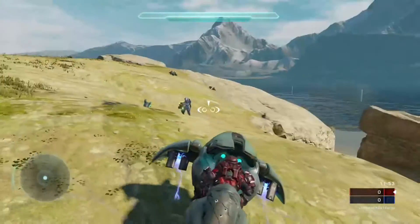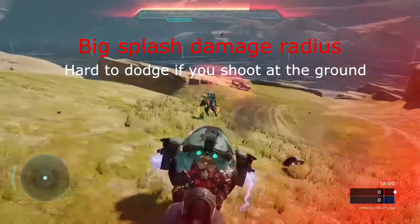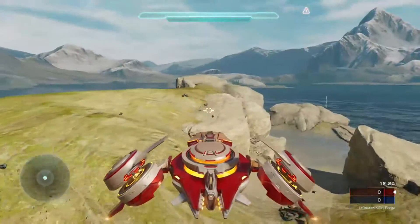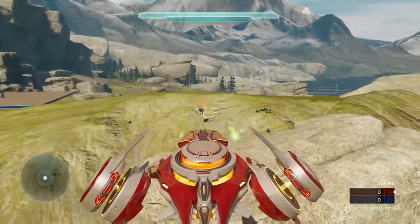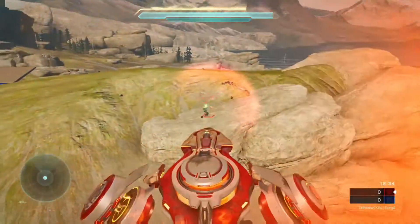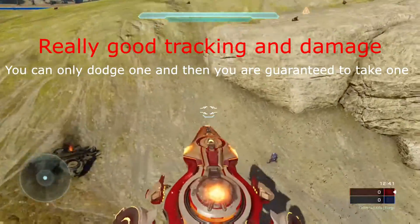Now for the fuel rod variant. This one does a lot of damage if he shoots close to you or directly at you — it will almost kill you, and if he hits you directly, you will instantly die. The splash damage when shooting close to you is also really, really big. When you're flying a Phaeton against this gun — this is the Platinum, big one — you can only dodge one bullet, then you are guaranteed to take another one. The only way to not get hit is to fly really close, because the tracking isn't fast enough to turn around the bullet. But it's really hard to dodge, and really easy to get killed.